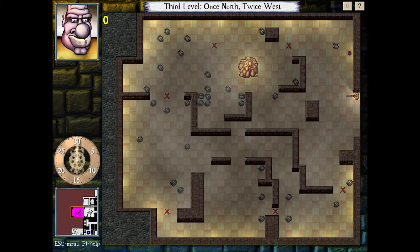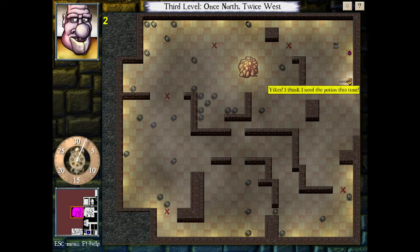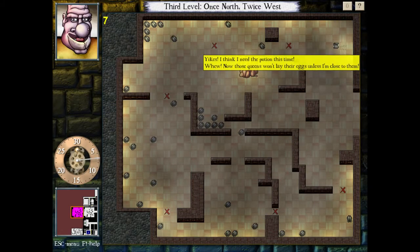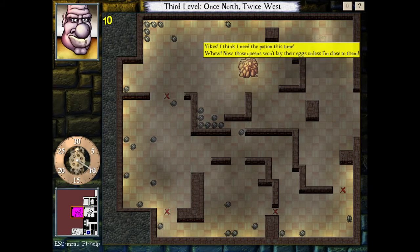Hey guys, welcome back to Let's Play Drod: Kingduggan's Dungeon, and I will now tackle the secret rooms. I think I need the potion this time. Those queens won't lay their eggs unless I'm close to them. Thanks, Beetro.